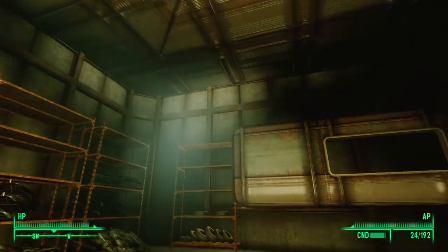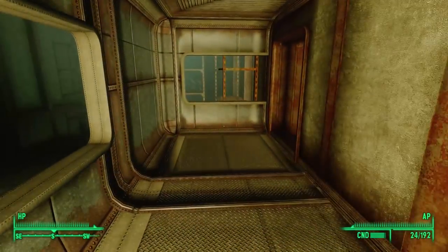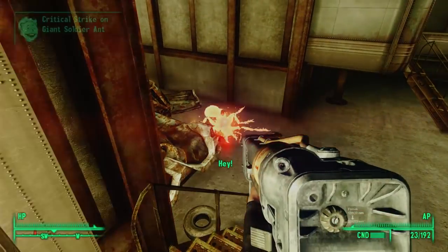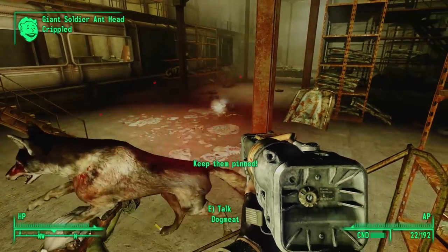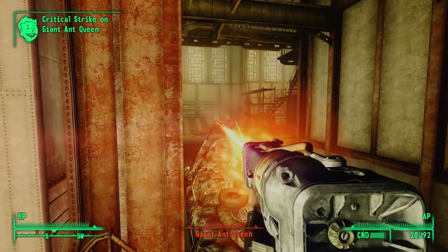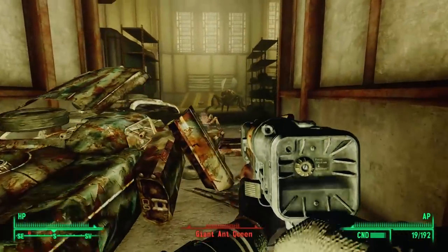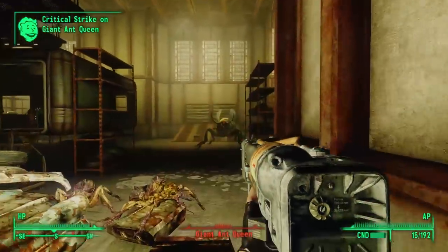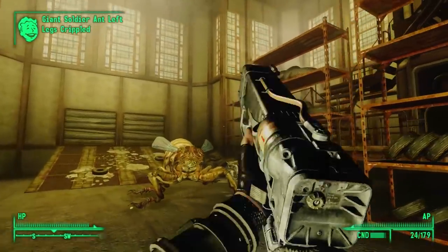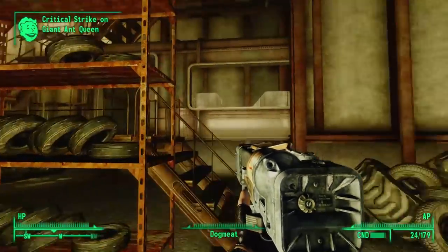We'll start by heading up some stairs to the west, leading to one of the lower-level floating pods. This leads to a doorway bringing us to another factory floor, where we find more ants — and then, whoa! What is that thing? Does it have wings? That was an ant queen. We killed the queen, but there are more ants here and we'll probably have to explore the catwalks to finish them off.